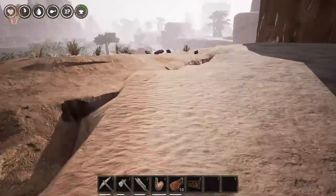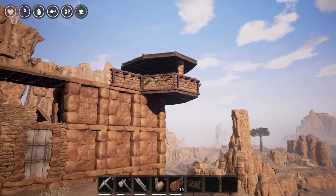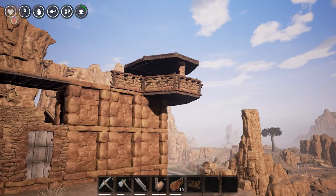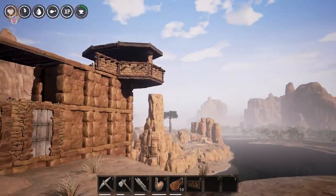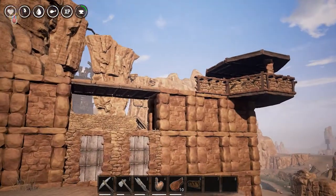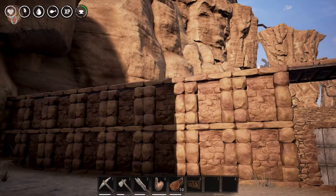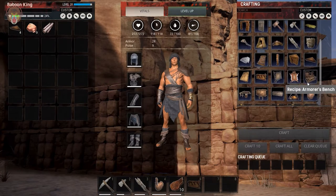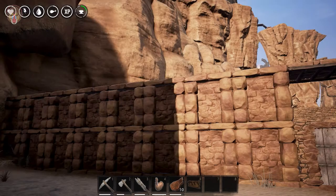I want to check it from this side. Oh yeah, that looks good - I like that. And I was thinking we can add archers in there if we one day can capture thralls and maybe the archer ones - that will be awesome. So all we need to do now is get some sandstone fences, yeah, some of those, and then we're going to build a storage area.